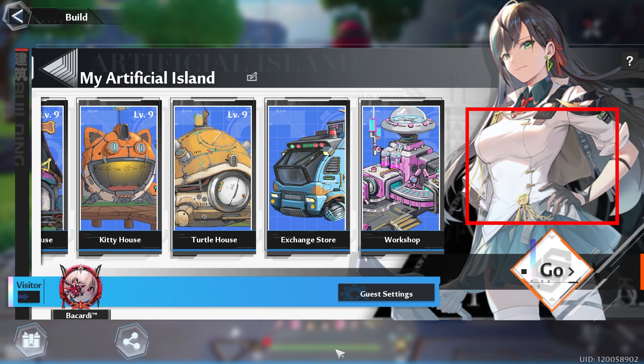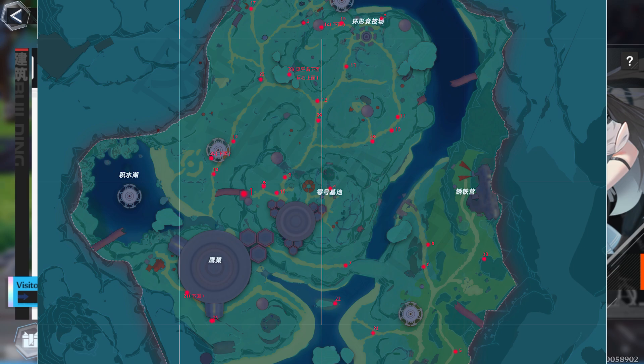And if not, hopefully you've been able to visit some friends' islands and get some pretty nice rewards. But to help you guys out, here is a location of where the mysterious vendor can spawn so that way you can find it easier and you can mark these areas on your map.